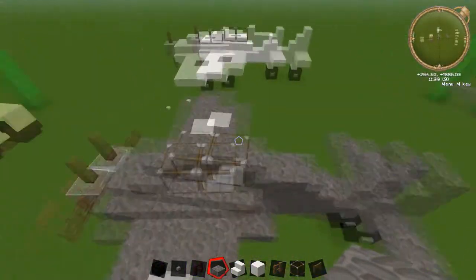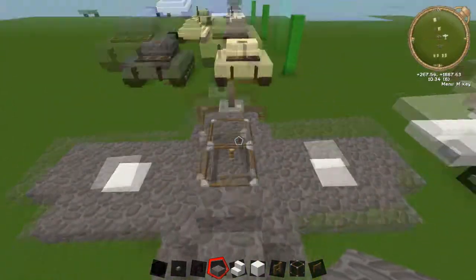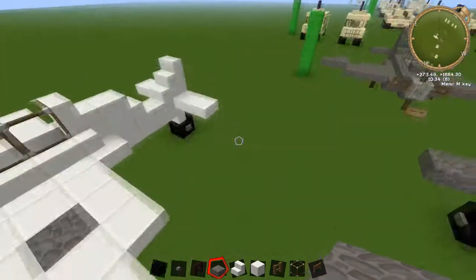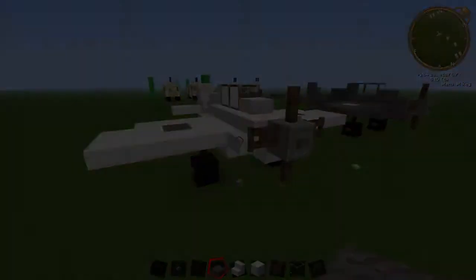The only other thing I've added is a stone brick stair, a lever, and a torch underneath the slab itself to add a little detail. Hopefully you guys enjoyed this tutorial — if you did, make sure you comment, like, and subscribe, and I'll see you guys on the next one.